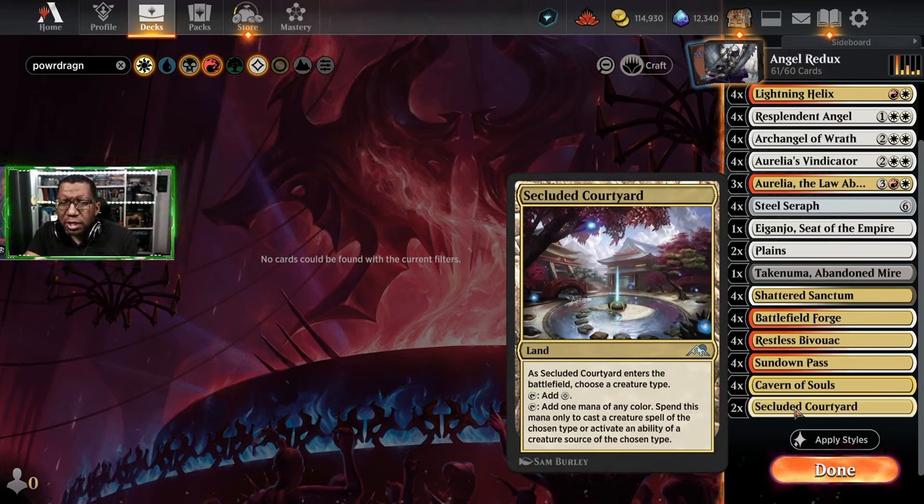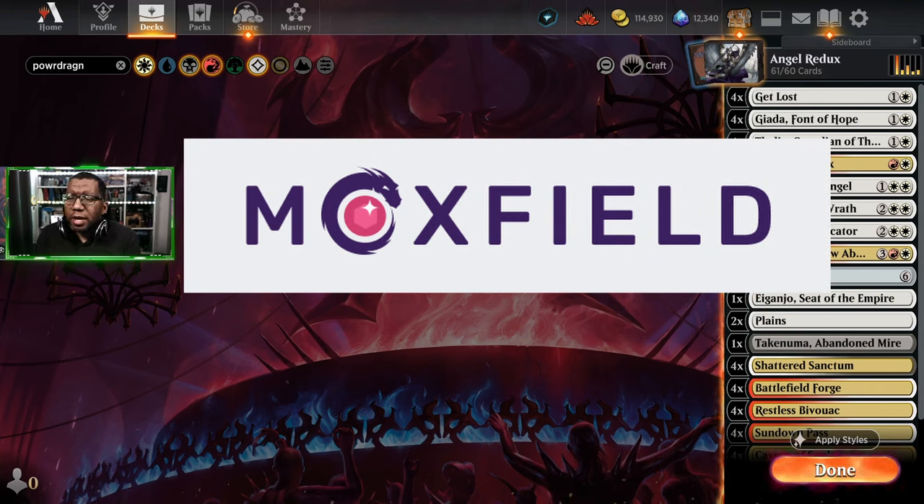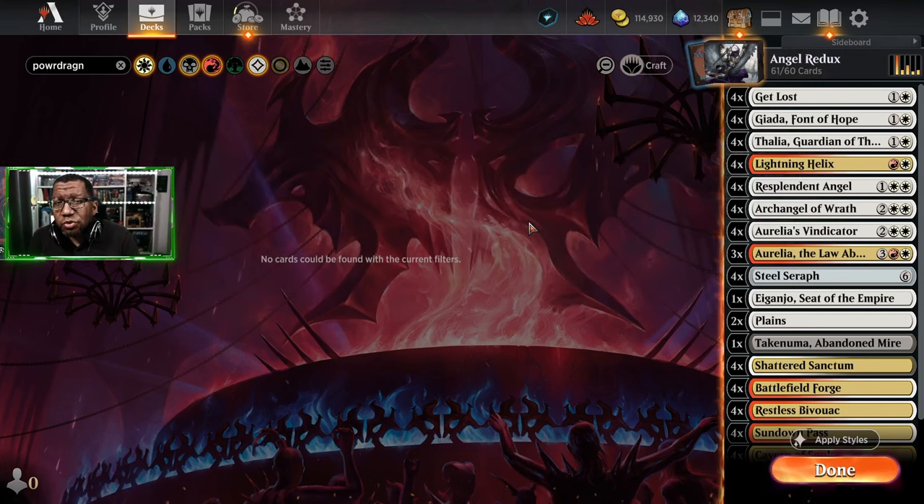I'm only playing a couple of Secluded Courtyards because I don't think we need more than that and I don't want to get caught not being able to cast Lightning Helix. We'll also be playing some Restless Bivouac for creature lands that help in those control matchups. That's our deck for today - if you want to check it out there'll be a link in the description. Let's go see if these changes to the angel deck actually hold up on the ladder.